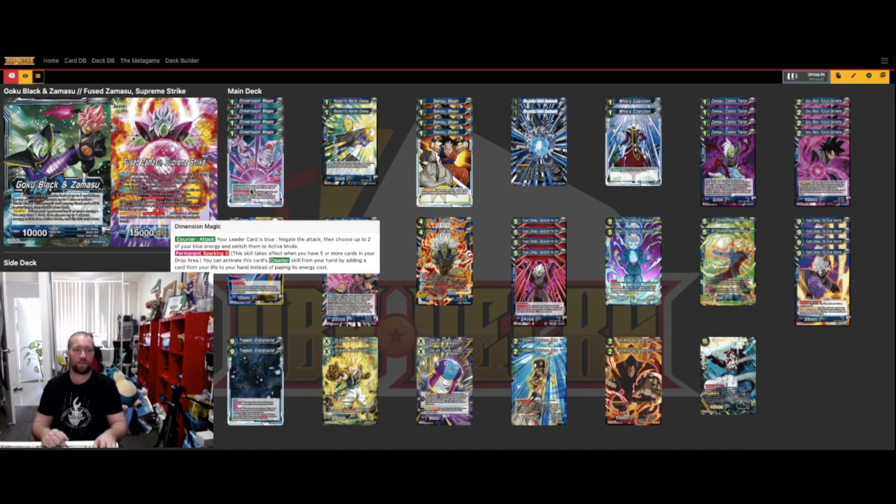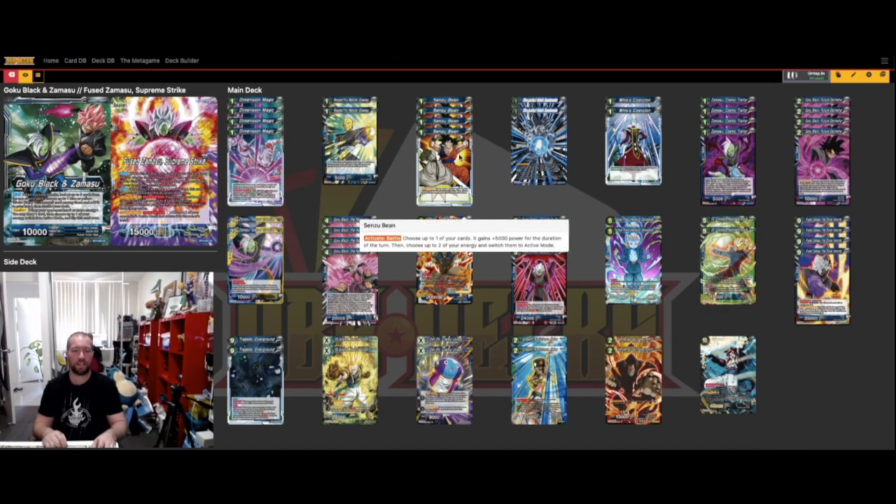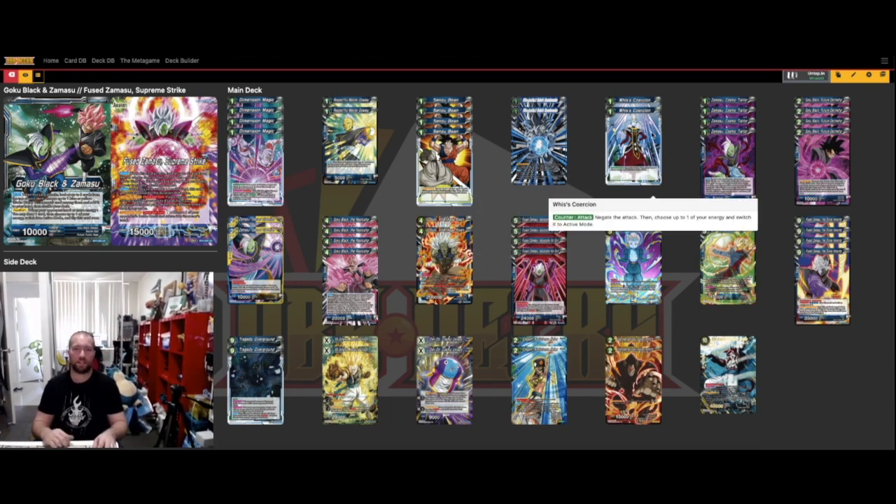Starting with the extra cards: four of Dimension Magic — obviously the best blue negate, not much to say about that. Four Senzu Beans, again a staple in most blue decks. This is really important to help get your field card out early — you can either use Senzu Bean or your leader awaken to do it on turn three consistently. Two Ultra Instinct Goku Kamehameha, since this leader doesn't draw that well as you're only searching top five for Zamasu and Goku Black. Two Waste Coercion for extra defense against aggro decks.